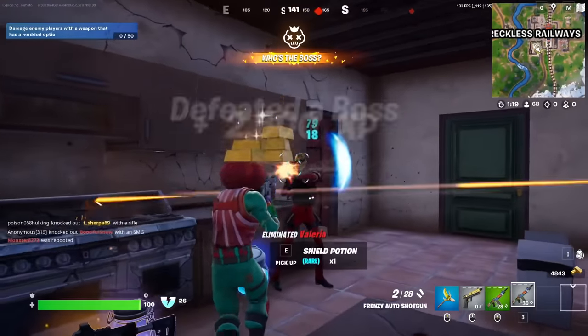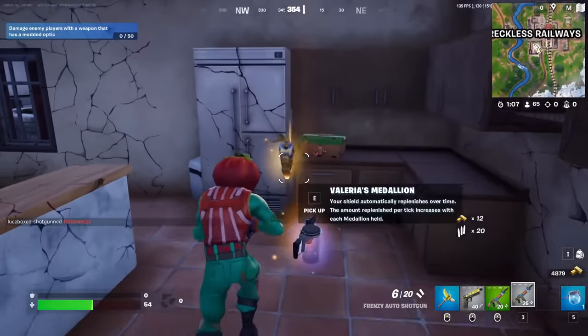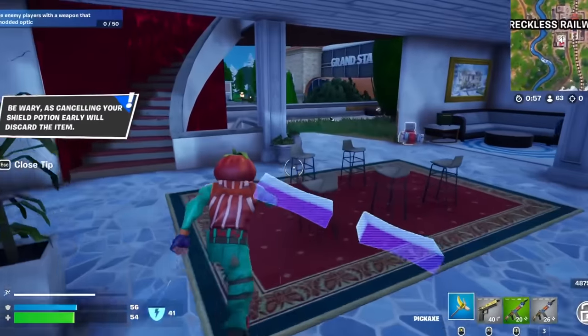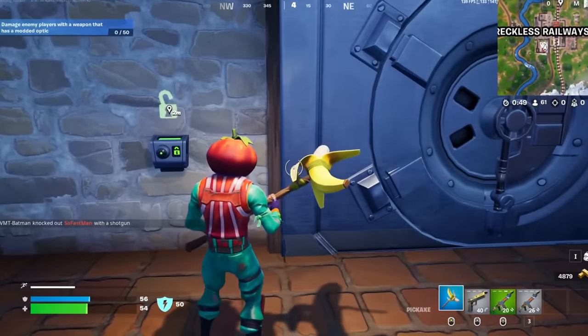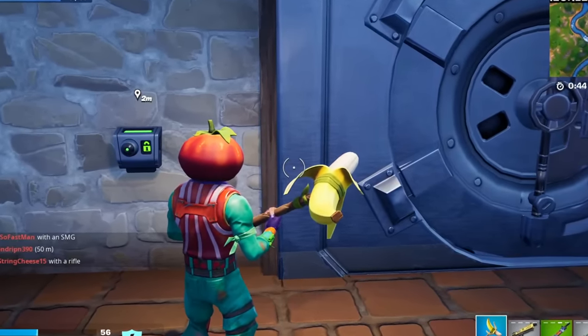So I picked Valeria's vault. I picked Valeria's vault, and now sadly I can't use the mythic. But that's all right, because I'm going to show you why vaults are disgustingly overpowered — not only because they have a ton of chests, but also because of the mod bench. I can take any weapon and turn it insane.